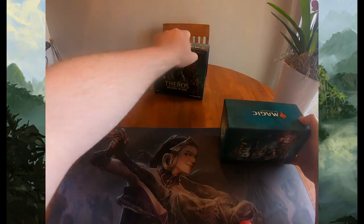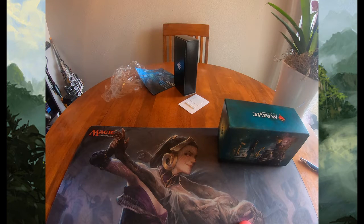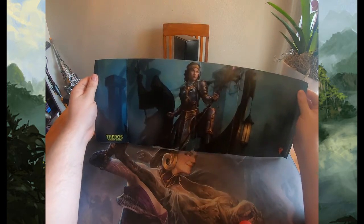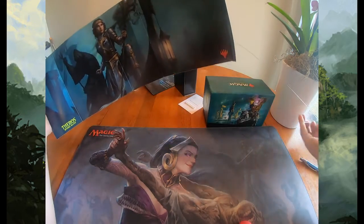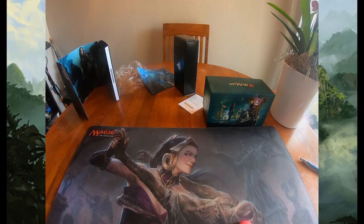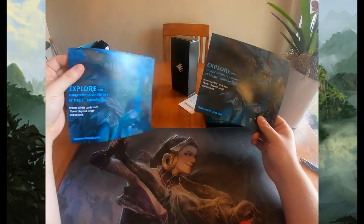As always, we know that these open up into a nice little poster. Let's check out the poster — we got Elspeth Conquering Death, very nice, with the little fairy master in the background. We'll probably just throw that in the trash. There are some people who collect them, it's not my thing. Also, oh — I got two, woohoo!